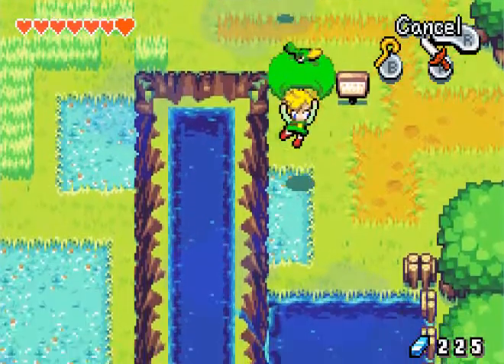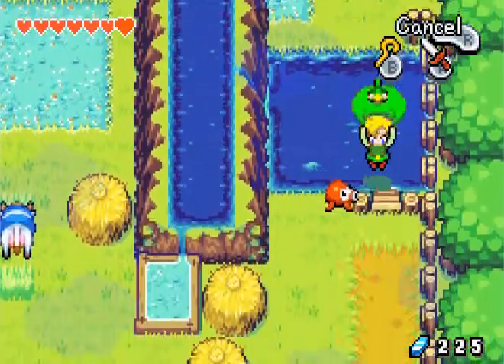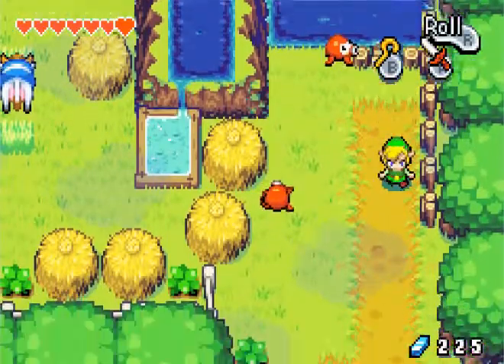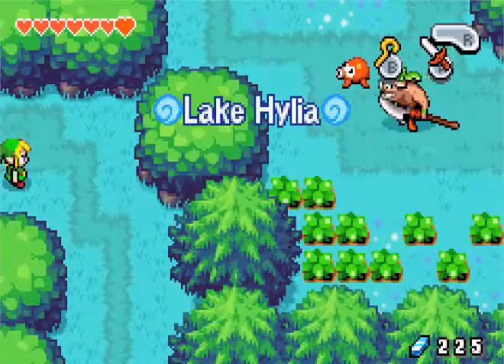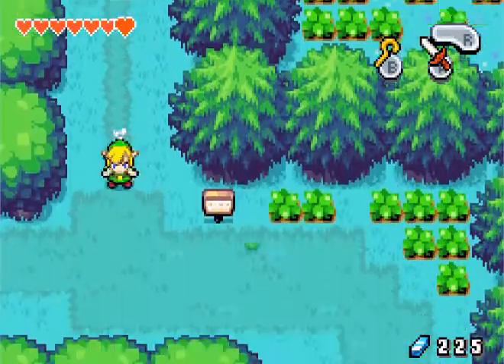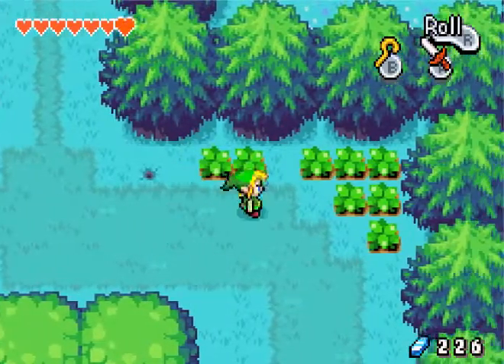Let's use this and we can head across the water. This octorock won't kill us. And we can head to another part of Lake Hylia. I keep destroying signs when I want to read them. Oh well.